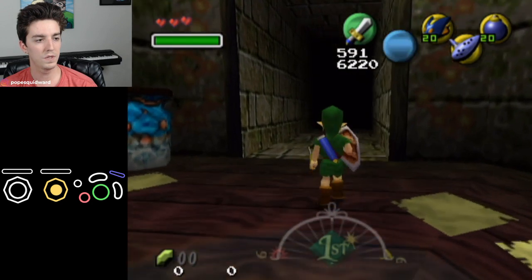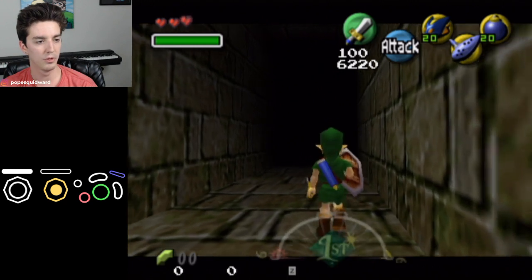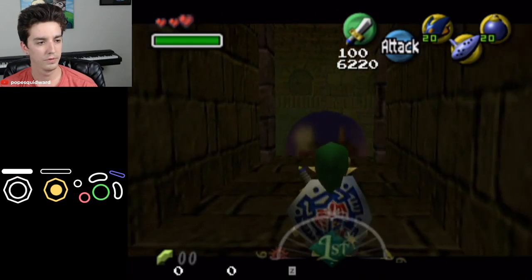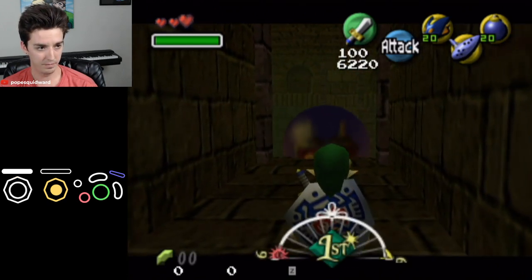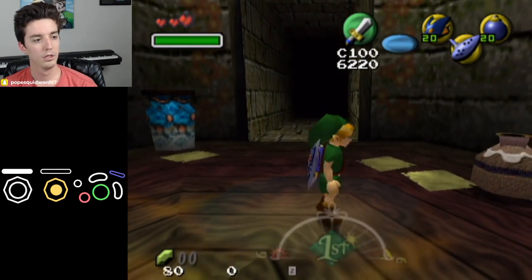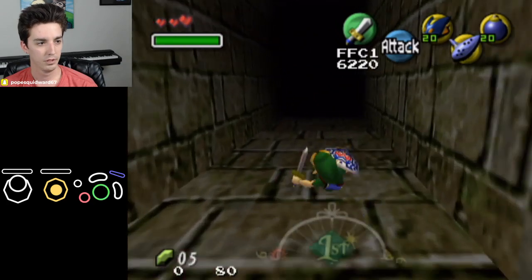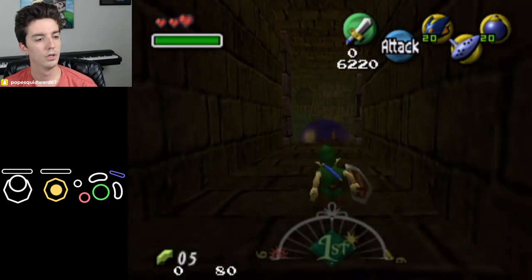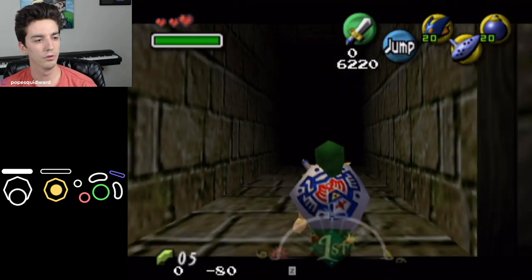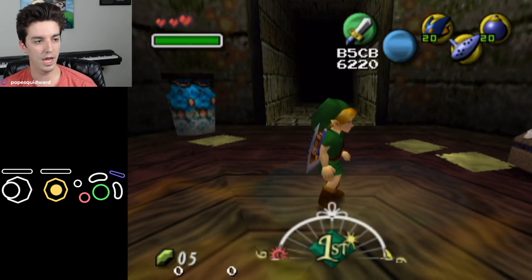Then drop a bomb here and go through the load plane so the bomb unloads before it blows up — so now the bomb didn't blow up and it's gone. Go back into the area again, break this pot and pick up the rupee it has, then enter this area. Drop another bomb on this side and let it unload. Now the actor heap is set up.